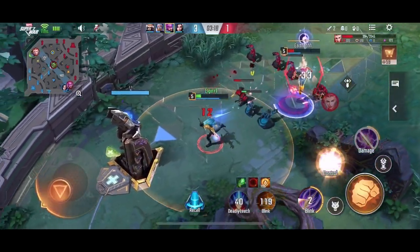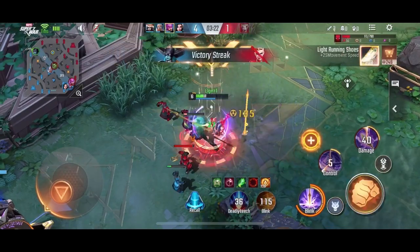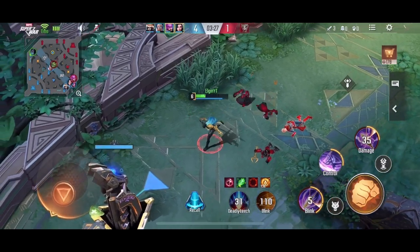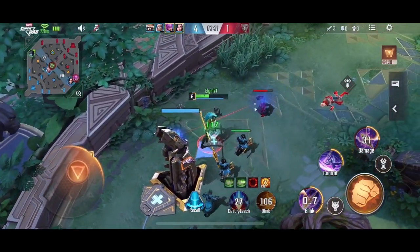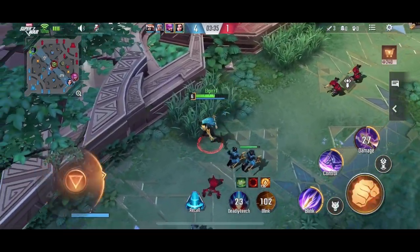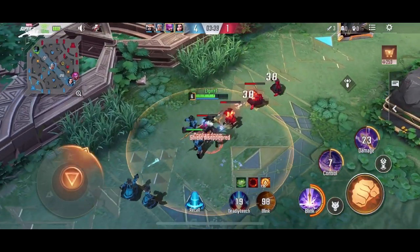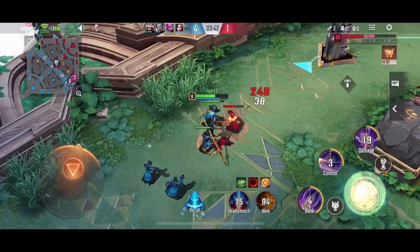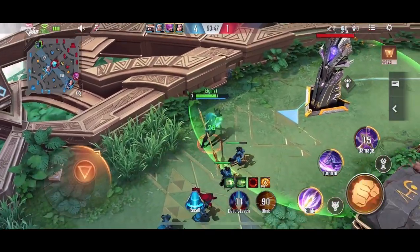Next is your second skill. This is a crowd control skill, but remember that its knock-up is only for 0.25 seconds — it's still good to stop enemies in their tracks. You basically jump towards your target, damaging them and knocking them up. Your first and second skills can also be used for mobility when moving around the map. You're a jungler, so clearing jungle monsters and visiting the lanes of your allies is your priority, and the mobility from her skills really helps.